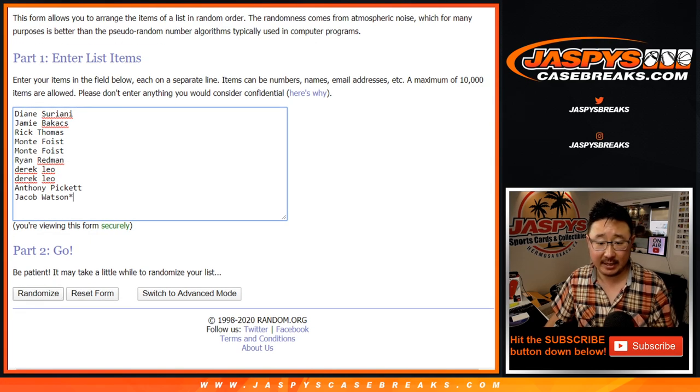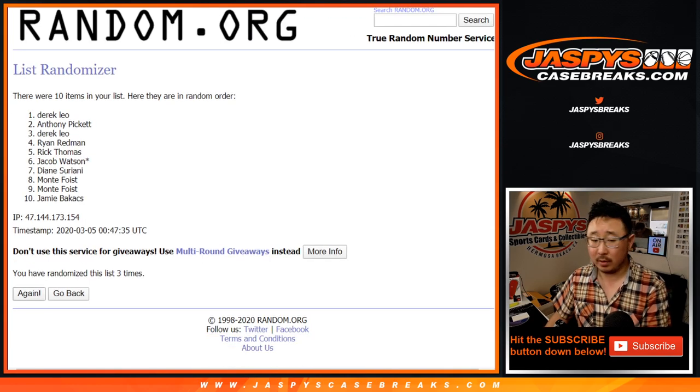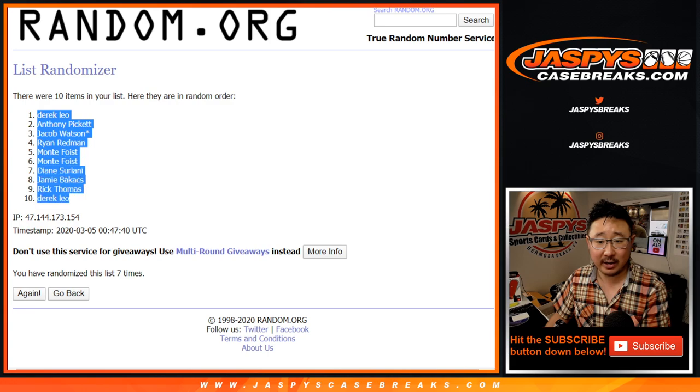1 and a 6, 7 times — lucky 7. 1, 2, 3, 4, 5, 6, and a 1 — 7th and final time. After 7, we've got Derek Leo, down to Derek Leo.